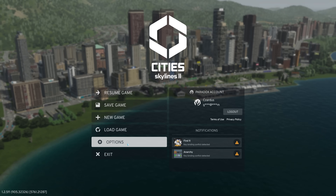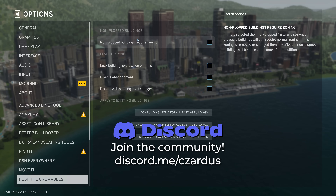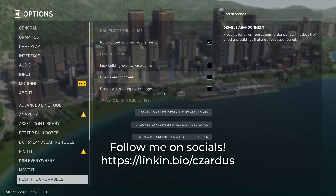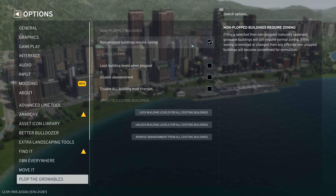But let's talk about the options for the mod really quick. So first of all, for non-plopped buildings — ones that require zoning that have come in just through zoning — you can have them require zoning still. So I'm going to go ahead and hit that, and I think that will automatically apply it for any zoned buildings.